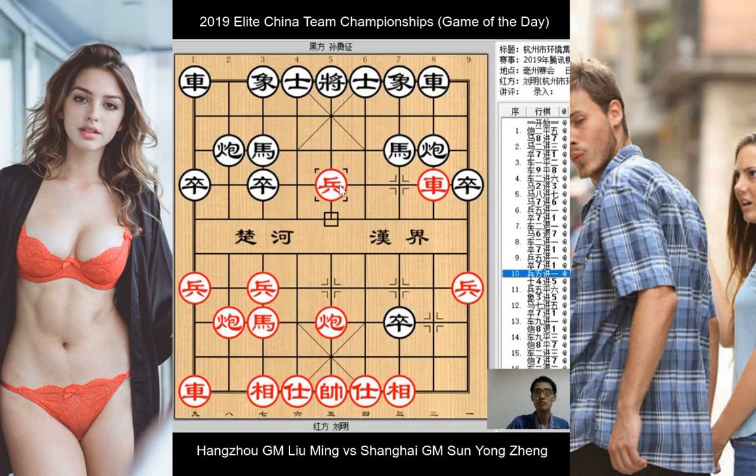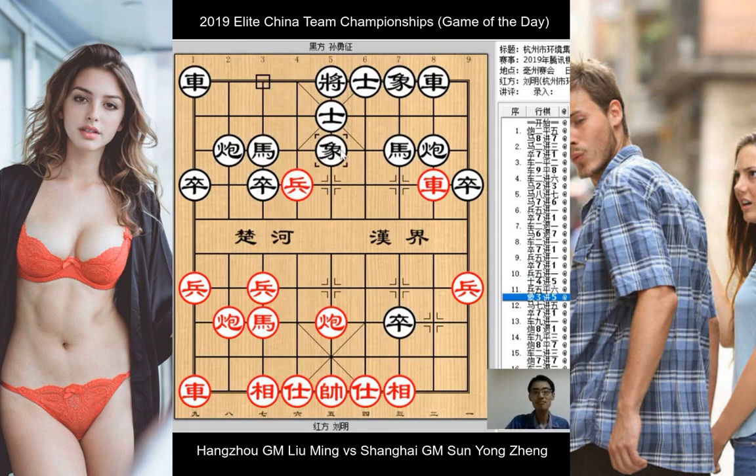Red responds by pushing the pawn — pawn captures pawn — which comes with a check against the black king. Black raises its left advisor. Now the red pawn is under attack by black's horse, so red sidesteps the pawn with check, and black raises the elephant. We have a position where black is up a piece, but red has pretty active pieces for compensation. Red plays the only good move — the advancement of the horse towards the center — controlling the center, restricting black's horses, and threatening to take the black pawn with the cannon.